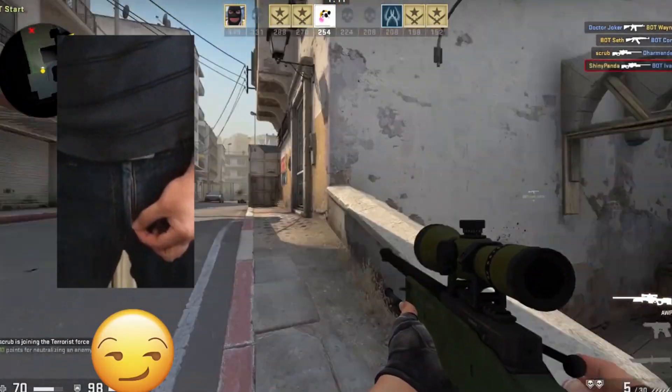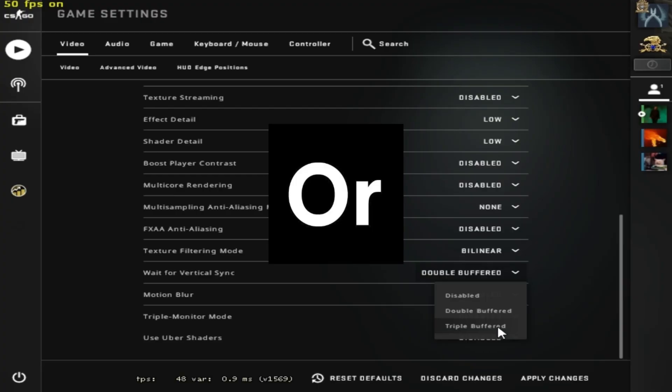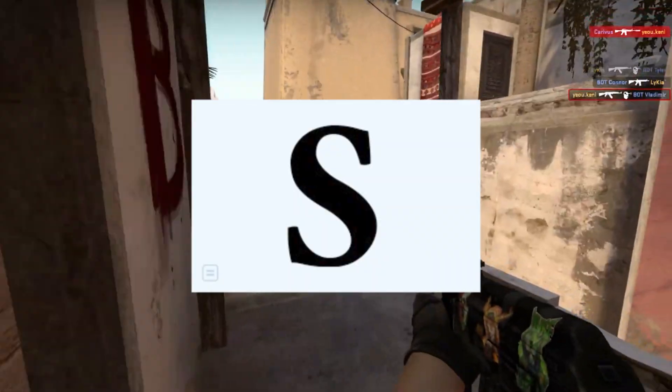If you're still experiencing FPS drops in CSGO, you can enable 'Vertical Sync' in your game settings. You can go for double buffered or triple buffered, which helps you get much more stable frames and fewer FPS drops.